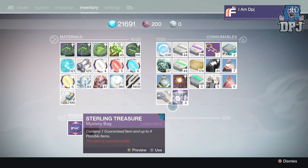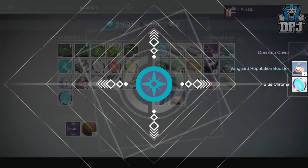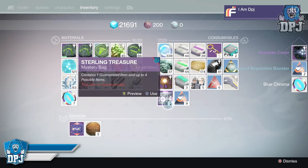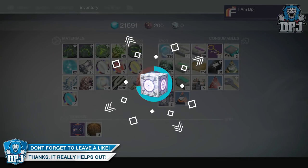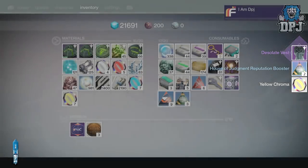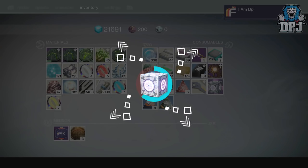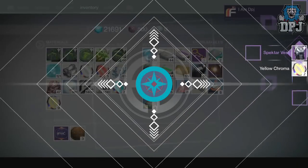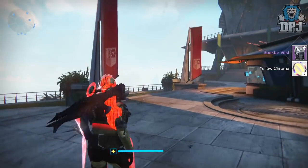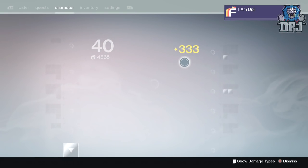From the first Sterling Treasure package I got the helmet — absolutely epic! From the second I got the chest piece — even more epic! But from the third I only got the Spectre chest, which isn't too bad. Two out of three is pretty good and I'm happy with it. My Hunter now only needs two more pieces — gauntlets and the cloak — so hopefully next week I'll get them.